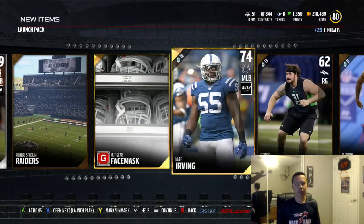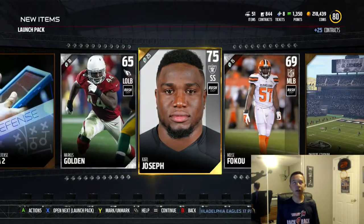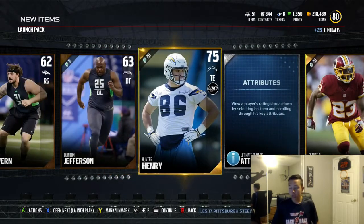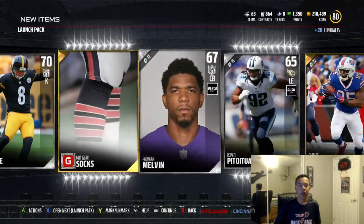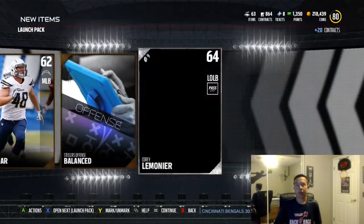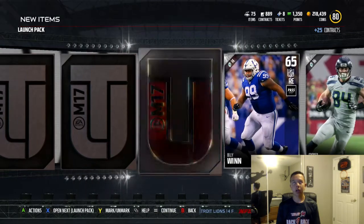We got complete trash — 75 overall, 74, and 75. Most trash pack of all time. Okay, come on, please — we need some elites. Austin Safari, Jaykins, a kicker... I thought that was a dope jersey. Nothing so far, nothing so far. Come on, we need something lit up in here.